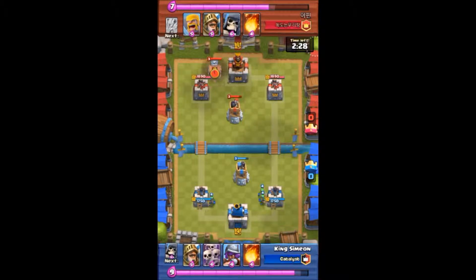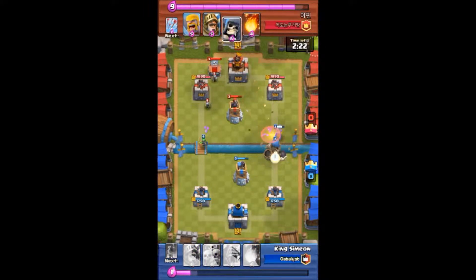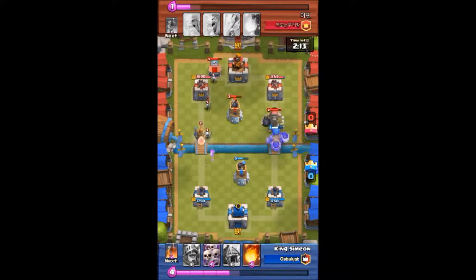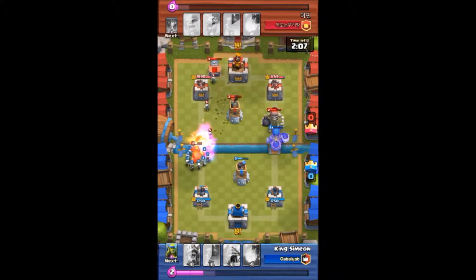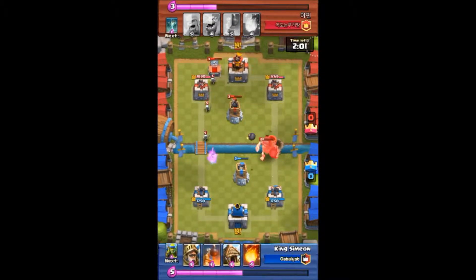He's going to drop a spawner right there. I'm running out the Musketeer hoping she can get some hits off. Then I note the Giant Skeleton — he drops his Giant Skeleton to counter my Giant Skeleton. His Giant Skeleton is level two. He drops his Prince on the opposite side. Good thing I have my Skeleton Army right there. Then he goes with Arrows, taking down the Skeleton Army. My Bomb Tower is just going to take down that giant bomb.